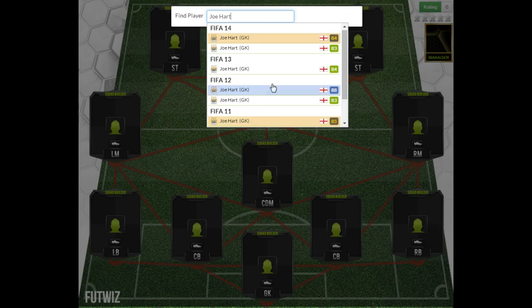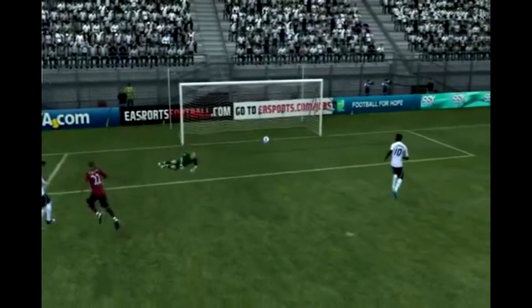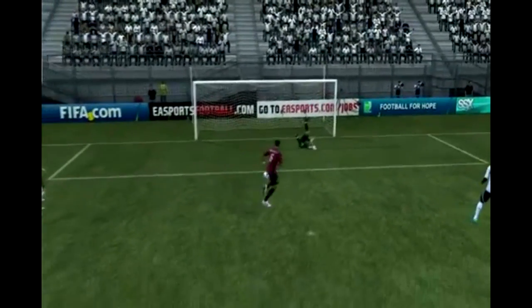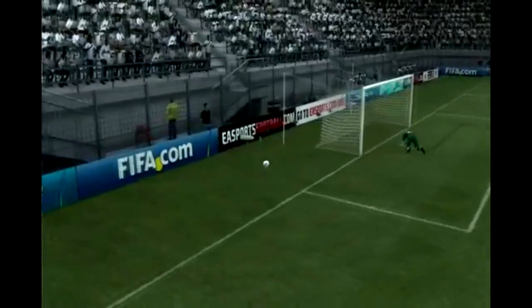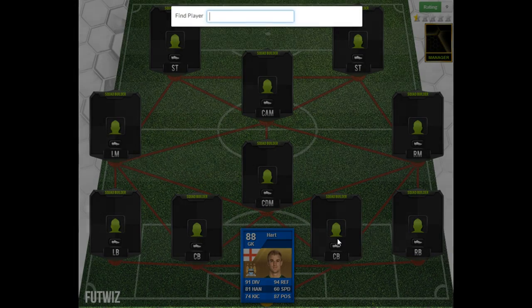To kick things off, we start with the sweatiest goalkeeper ever - Joe Hart and his Blue Team of the Season 88-rated card. These are some amazing saves you've seen on screen from FIFA 12. He really was a god in goal, and even today with his 83-rated card in this year's Ultimate Team, he is still one of the sweatiest goalkeepers on FIFA.